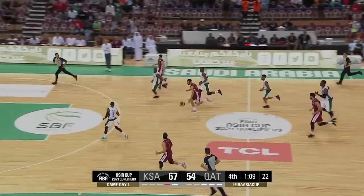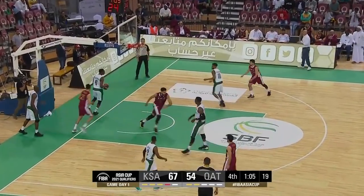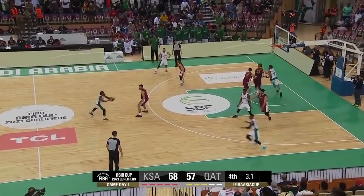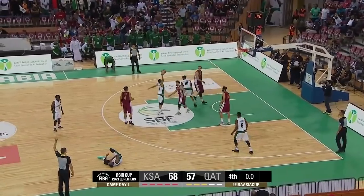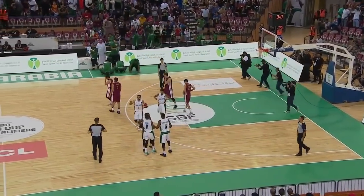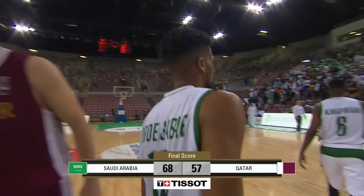Qatar runs into trouble. Qatar with a chance to run — they need a score. They're going to get one surely. Abdul Basin lays it up. Abdul Gabar will cut through. Open look for Bilal — takes the three but he's unable to make it. What a performance though for Saudi Arabia. They will take the victory here; they came in as underdogs, opened up a 10-0 lead, and never looked back.